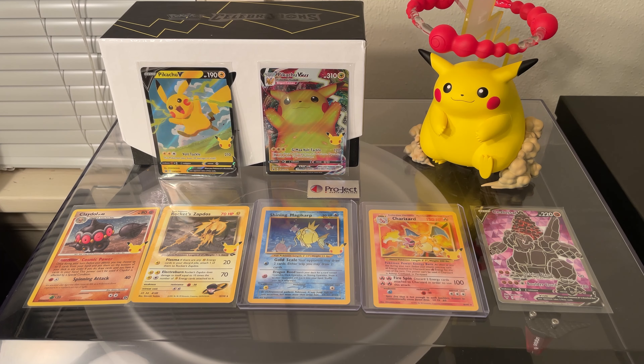That about does it for today's video. Definitely Big Chungus over here brought me some good luck with this box opening — got the Charizard and the Shining Magikarp. You can let me know what your favorite card was. Mine's probably the Charizard, although I wanted the Shining Magikarp almost as much. The Charizard design is pretty iconic at this point, and it's the first rare I've ever pulled so it has sentimental value too.